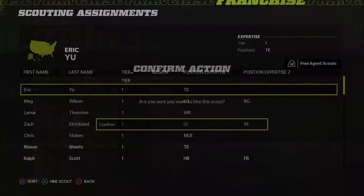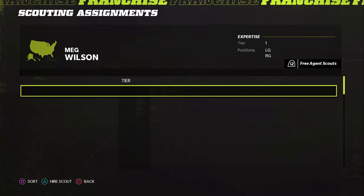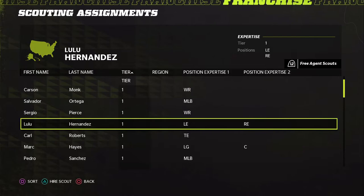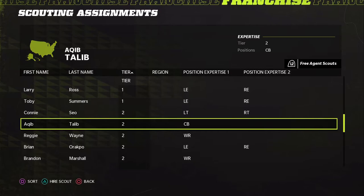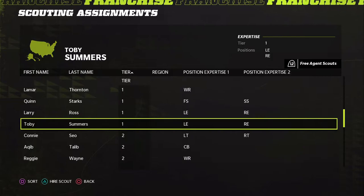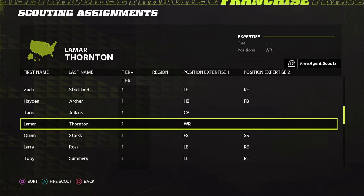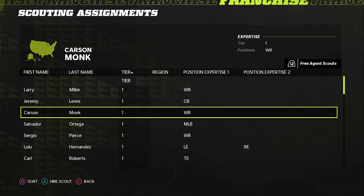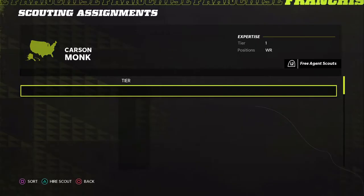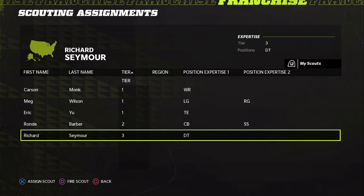We pick up a cornerback and strong safety scout, and we can go after tight ends and left guard as well. I want to go for a big name wide receiver scout — considering Reggie, but then settle on Lamar Thornton and Carson Monk. That gives us our five scouts total — done.